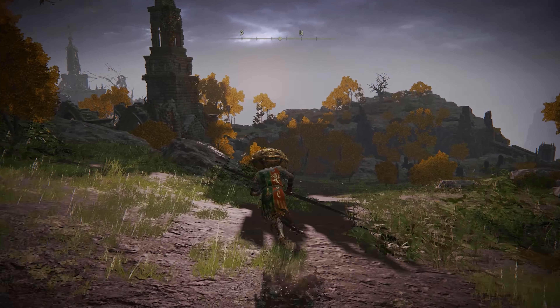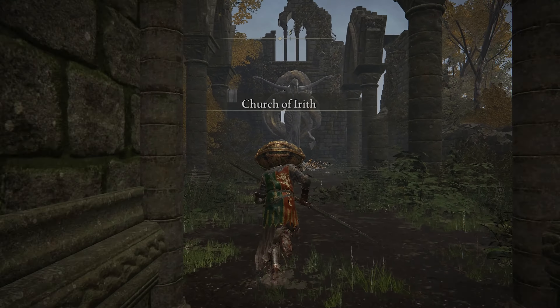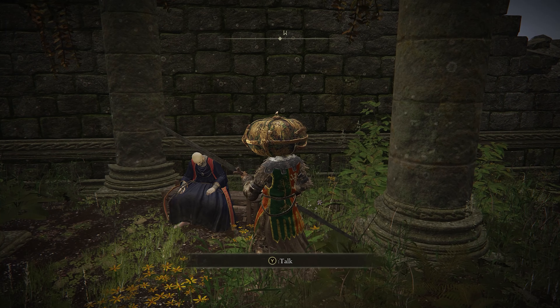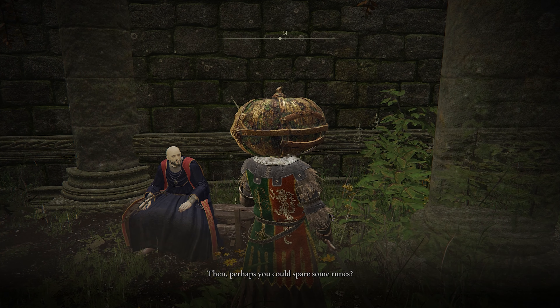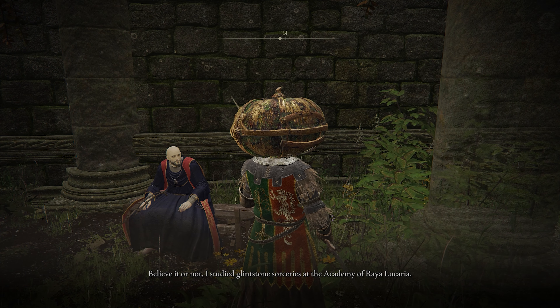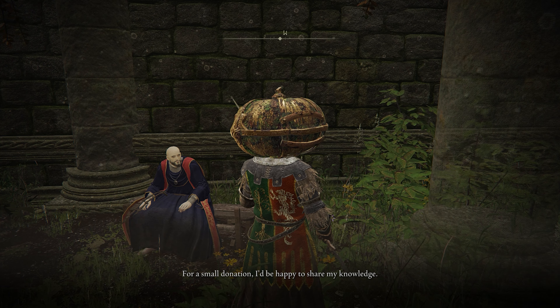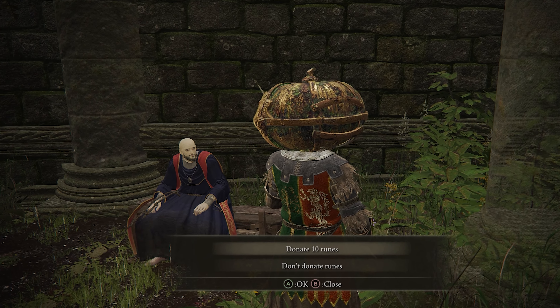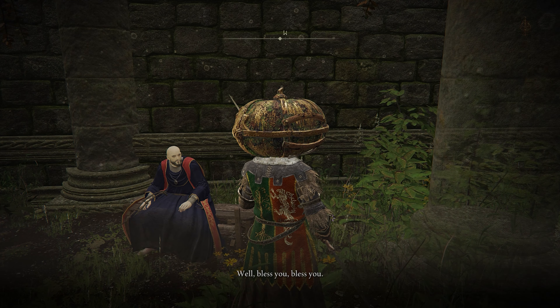From the lake-facing cliff site of grace, you'll spot a dilapidated church over here. Head inside and you'll notice two things: a sacred tear and this sad sack right here. This is Sorcerer Thops, and he is having a rough go of it — he's a former student of the Academy of Raya Lucaria who got kicked out for not being particularly good at being a magic boy. He'll ask you for a handful of runes, and I mean a literal handful, because he just wants 10 of them. Like Thops, my dude, that's not even going to get you halfway to level 1. You know what? Here, take him. Get yourself a coffee and a sandwich. I'm worried about you.